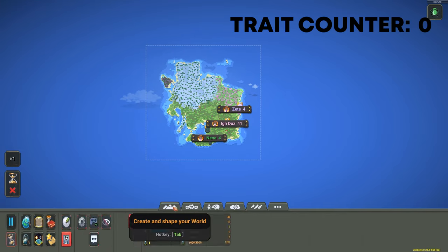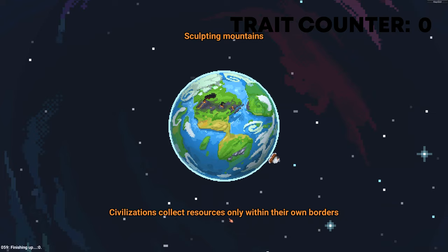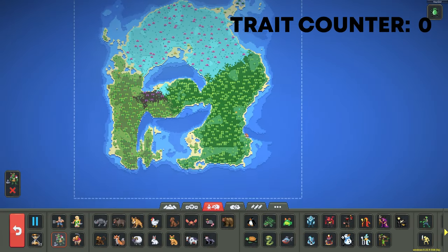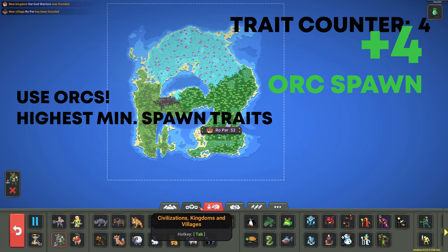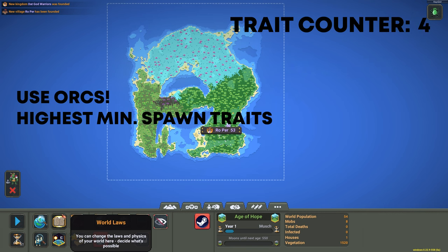So the first thing I want you to do is make a new map. I'm going to be using the Toast map. We're going to be making an Orc Kingdom. We'll be using Orcs because Orcs spawn with four traits minimum, which just makes it easy.